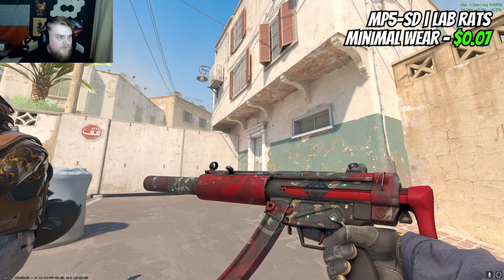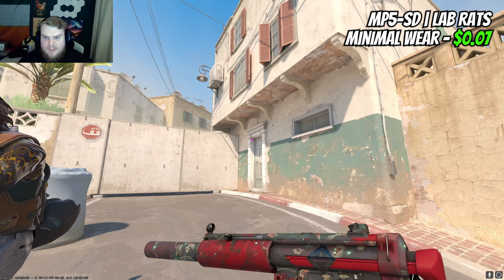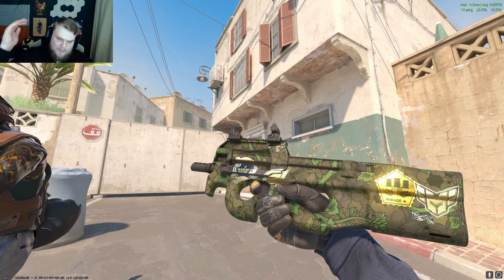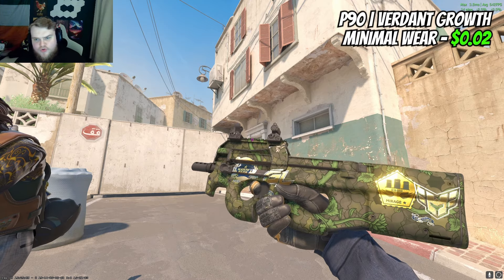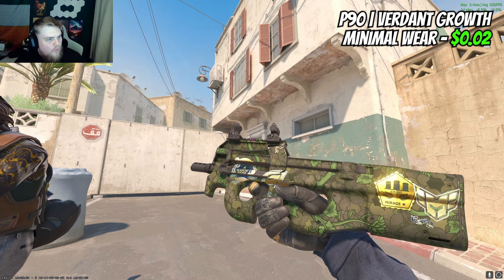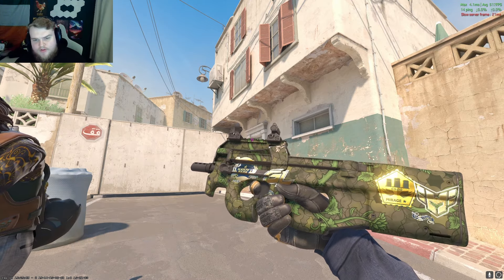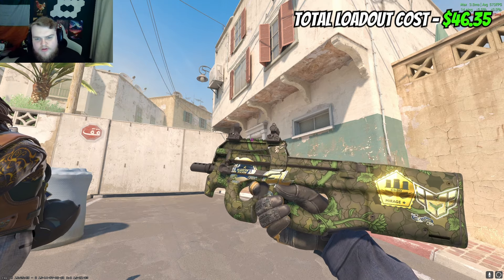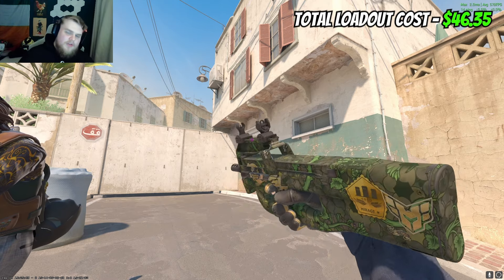For the MP5 I felt very forced into Lab Rats — it obviously has a black sight foil on it, it's seven cents, it's a bit of a weird skin, but each to their own. Finally, the P90 of choice is going to be the Red Rank Growth for two cents in minimal wear.